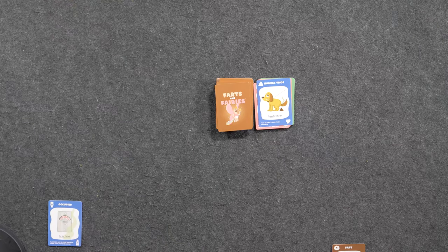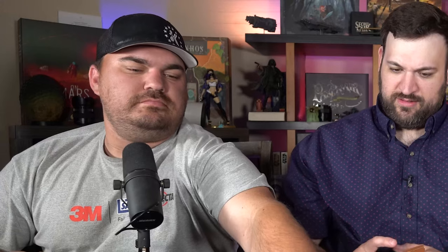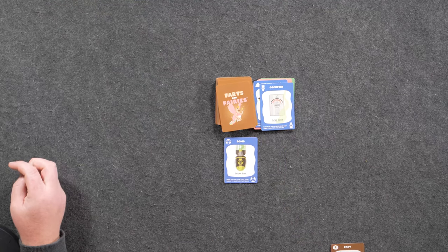It's Brian's turn — he draws a card and plays the occupied card on Nick, skipping Nick's turn. Then it goes to Brandon, who uses the bomb — send one of your fart bank cards to another fart bank. Because Nick was so gracious with that four-pointer, Brandon sends it to Nick. You can fart police a bomb but you can't reverse it. Then Brian steals a random card from Brandon's hand, figuring Brandon drew a bunch of good cards.